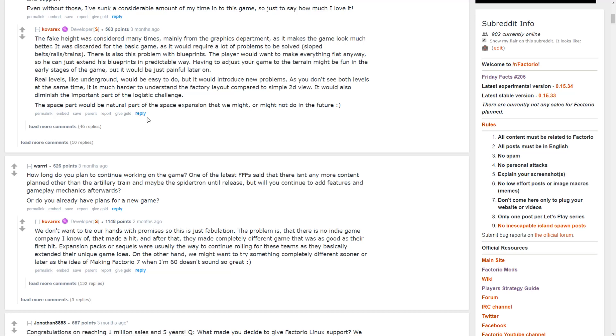They've discussed possibly doing expansions — whether a space platform, different heights, or new content as an expansion rather than Factorio 1.1. Essentially what they've said is that once 1.0 is released and stable, they'll call that finished for the base game, which I think is totally fine and understandable. It already has an insane amount of content. Interesting answer about heights — I can see the benefits and disadvantages, and it certainly wouldn't be easy to implement.